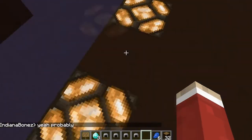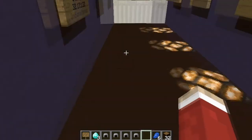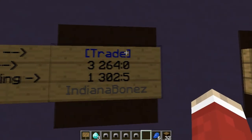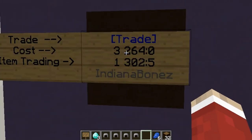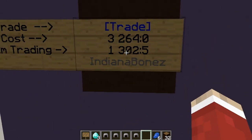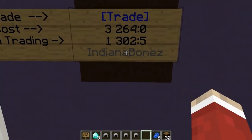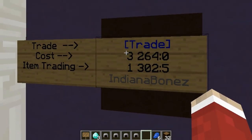This is what a trade sign will look like, or it could look like this depending on the item you're putting in. The first line is the title of the sign — it's a trade sign. The second line is the cost, whatever item you're wanting in return for what you're trading. The third line is the item you are trading. The bottom line will automatically put your name on it, so you do not need to put that in yourself.